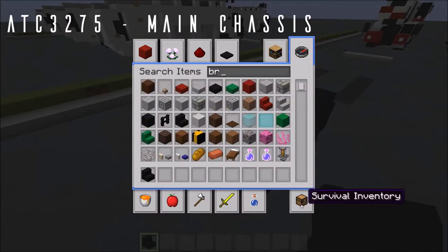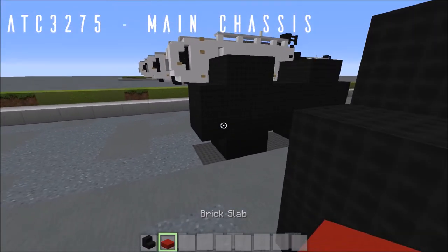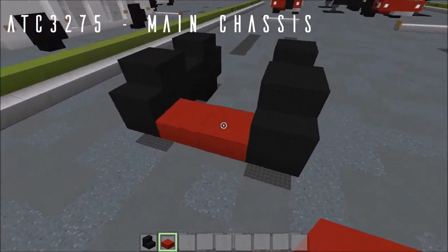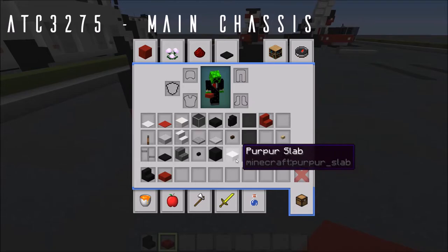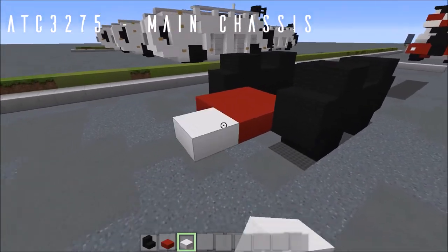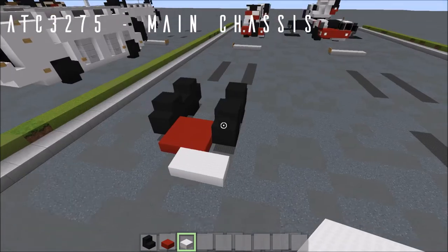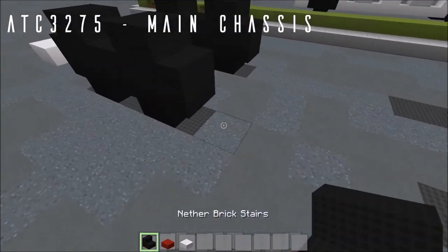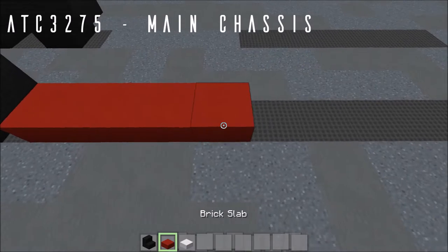Grab your brick slab. Join these two front upside down nether brick stair positions with two brick top slabs right there. Bring this two forward, then grab your purpose slab — or quartz slab in default — and place two coming off at an angle. Going back from this, before we join up the whole body with the chassis, leave a 4-block space from the back of these wheels: 1, 2, 3, and 4 right there.